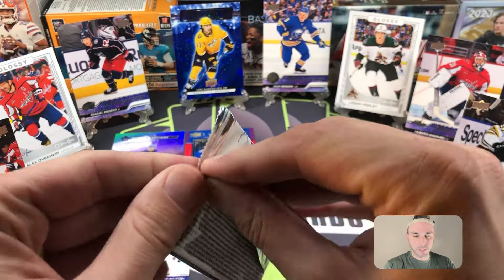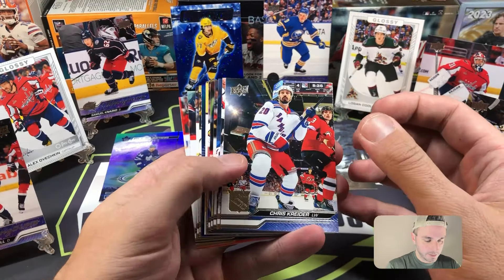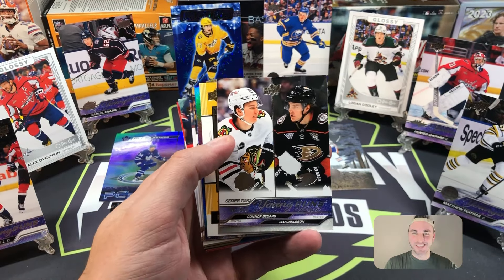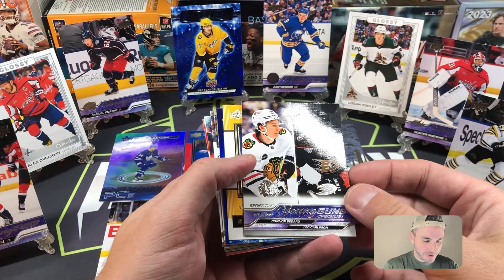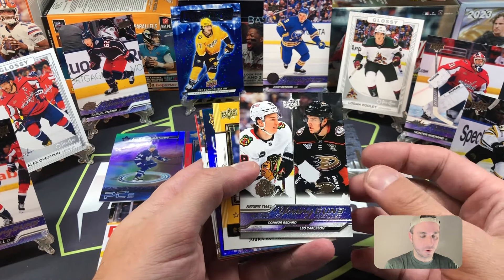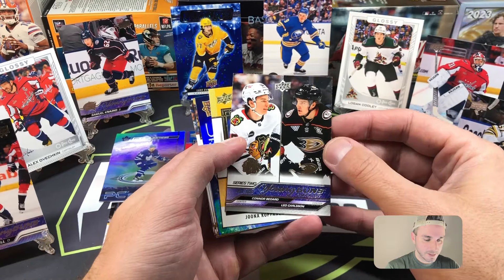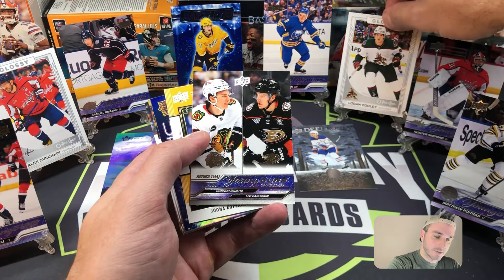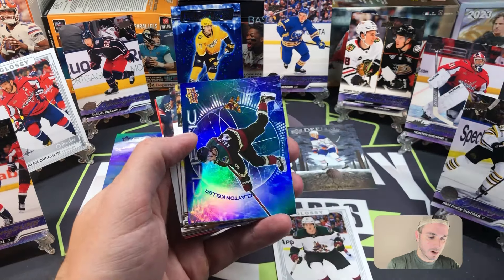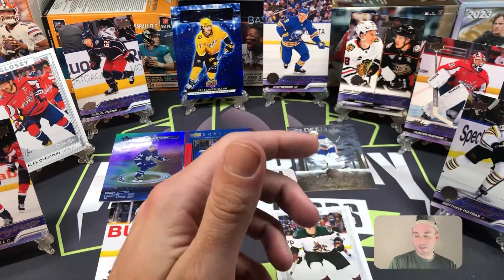Last blaster pack — there's no way we get seven again, right? That would just be really lucky. There he is, baby! I was just talking about this — the checklist I think goes for thirty dollars, something like that, between twenty to forty. It was going for crazy money early on. But there's Connor Bedard right there with Leo Carlson — Connor Bedard checklist! We did get something. Joonas Korpisalo for Boston Superstar Honor Roll and Clayton Keller Ecliptic, and then base. Good, we got something.